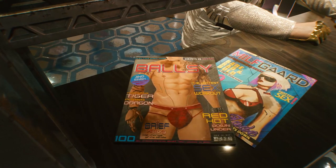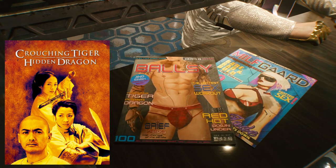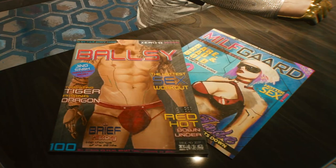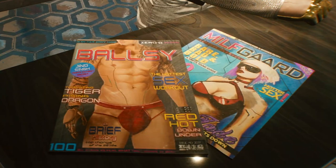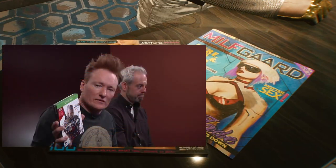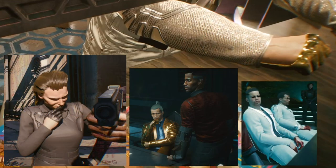At 31 seconds in we have everyone's favorite scene — the dirty magazines in Night City, including Ballsy and Milfgaard publications. Ballsy has a funny reference to Crouching Tiger Hidden Dragon with 'Thrusting Tiger Rising Dragon,' and Milfgaard is obviously a play on Nilfgaard from The Witcher — I believe Conan O'Brien coined this term during his Clueless Gamer segment. You can see a fashion-forward vendor with a neokitch jacket and gold gloves, which we've seen on prominent law enforcement characters and Harusaka employees.